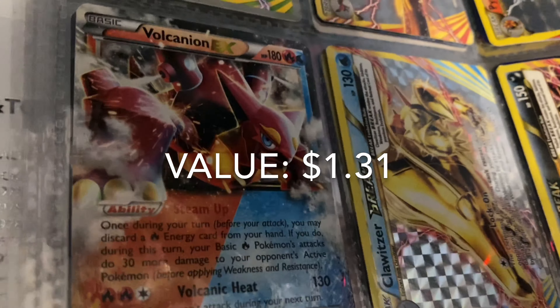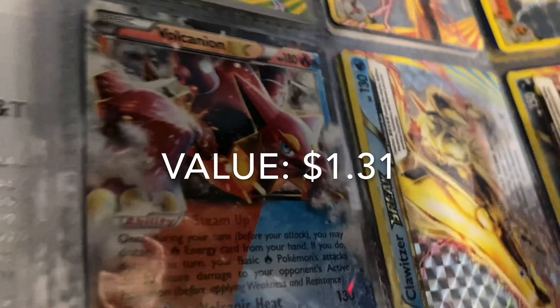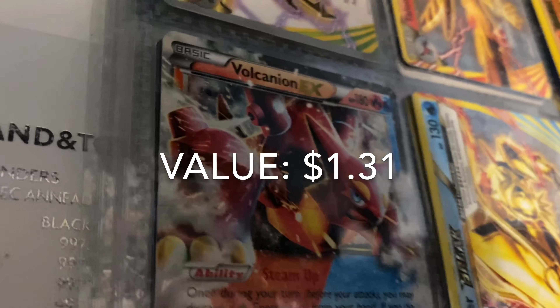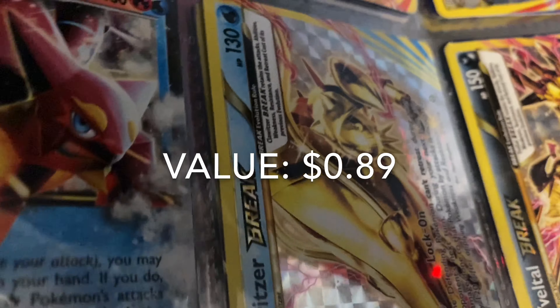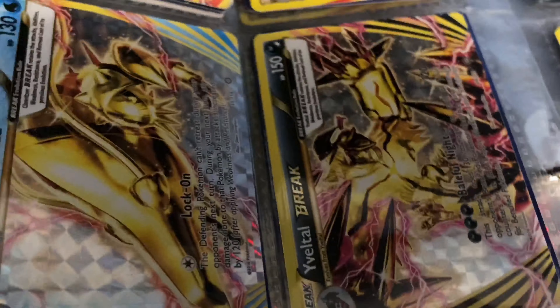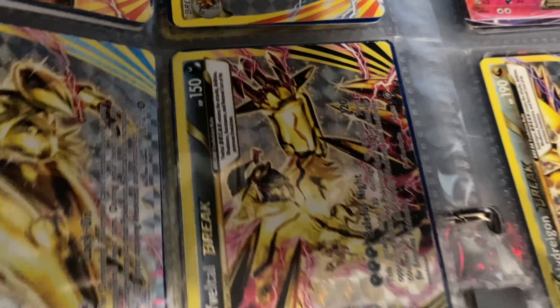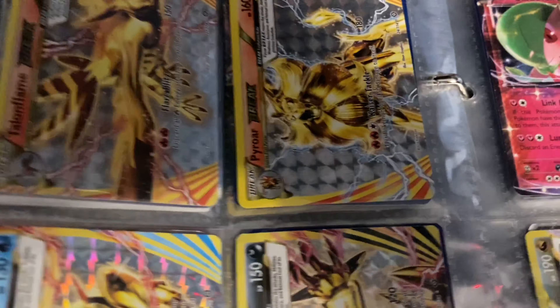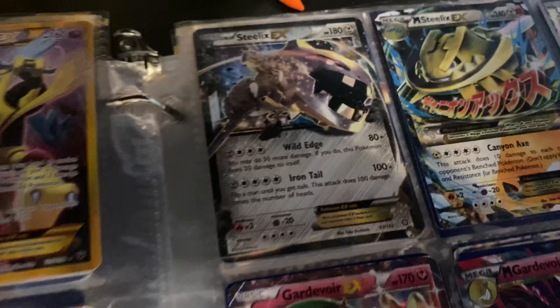Next up is Volcanion EX. Not a lot of people like Steam Siege, but I actually really like this set — other than Volcanion; I kind of think Volcanion is the worst mythical Pokémon. Next up is Klawf Break — I believe I'm pronouncing that right — and finally on this page is the Eviolite Break. That's it for this page.